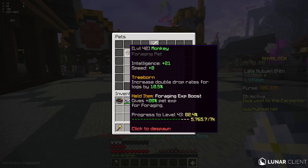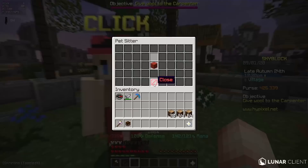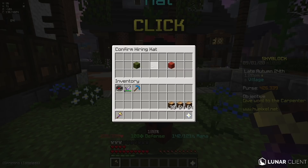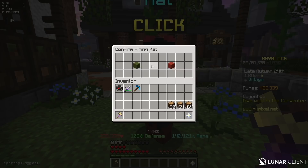Let me just claim this, and we now have 426,000 coins — that is genuinely so crazy. So what I'm gonna do to end off this video is convert my pet to an item again, put my monkey in the daycare, and upgrade it to a rare, because the rare level of the monkey is so OP. It basically gives you more logs and also extra speed, so by next episode it should be rare and I can use it to make even more money.